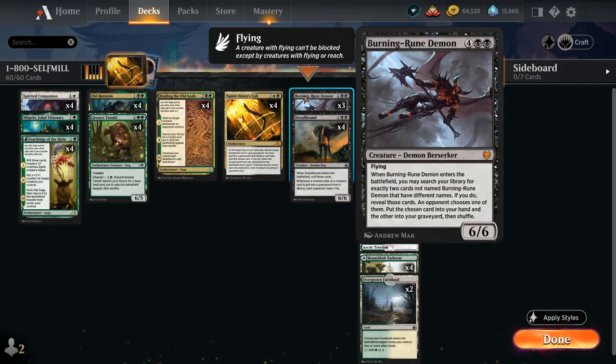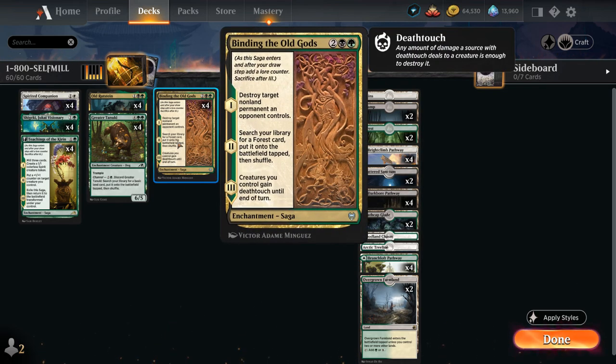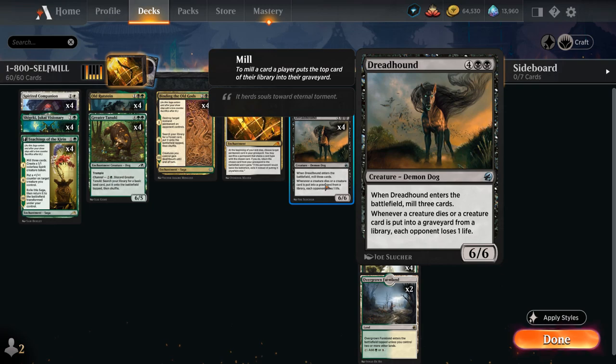Finally we have three copies of Burning Rune Demon as a curve topper we can reanimate — a 6/6 flyer that when it enters lets us search for exactly two cards with different names (not named Burning Rune Demon). Our opponent chooses one to put into our graveyard and we put the other into our hand. We'll usually look for Spirit Sisters' Call and a Dreadhound, or mix in a Binding the Old Gods, so we can get back removal or play more Dreadhounds to eventually kill the opponent.